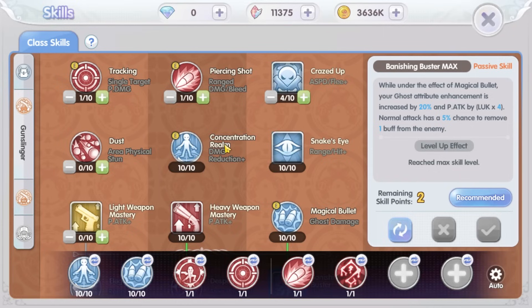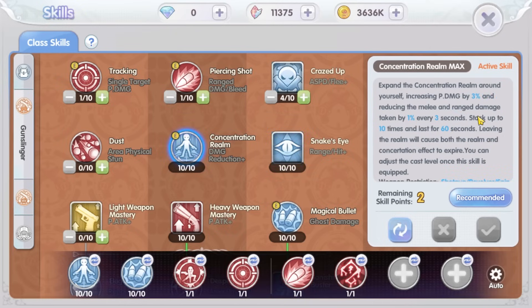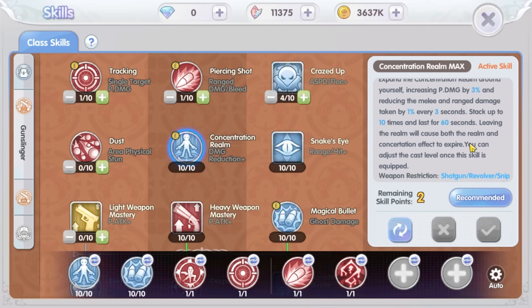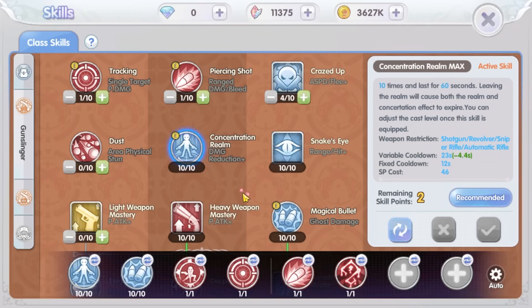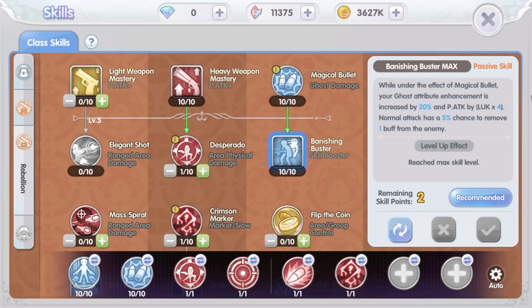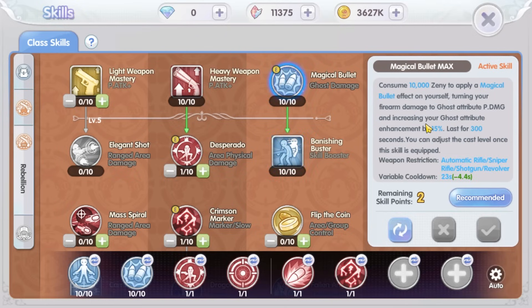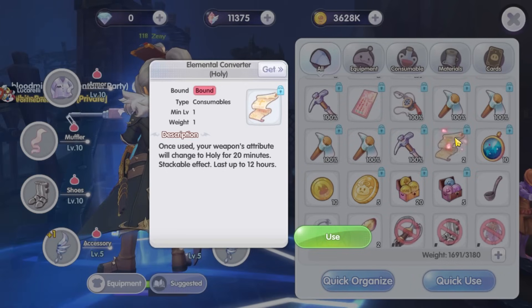For skills, concentration field, heavy weapon mastery, and snake eye are all maxed. Concentration field has a long cooldown but lasts 60 seconds, so the effect duration is longer than the cooldown — no issue maxing it. Magical bullet and banishing buster are also maxed, mainly to get the physical attack buff that scales with luck. They also provide a damage boost from ghost element: magical bullet gives 15 ghost element damage and banishing buster gives another 20, for a total of 35 elemental damage increase.